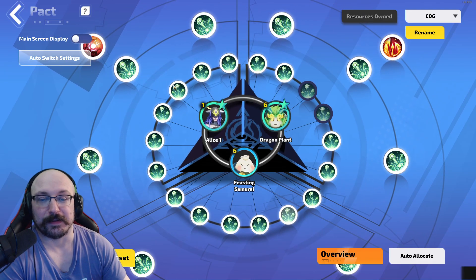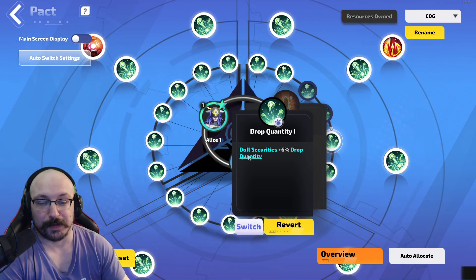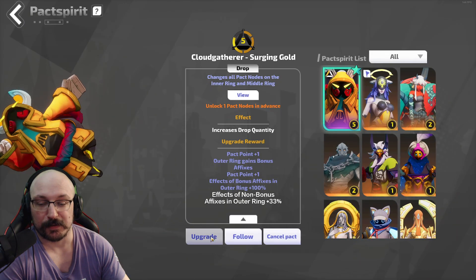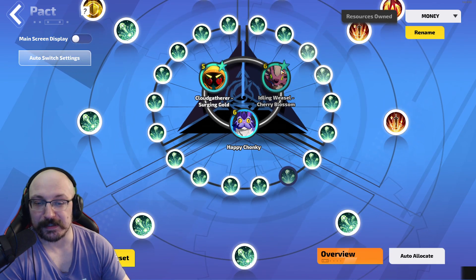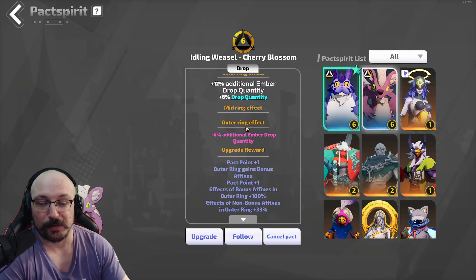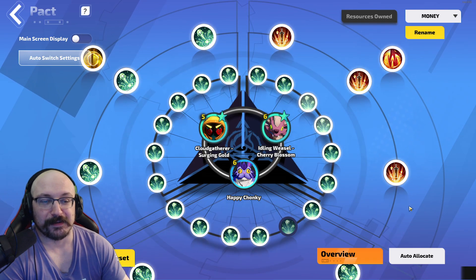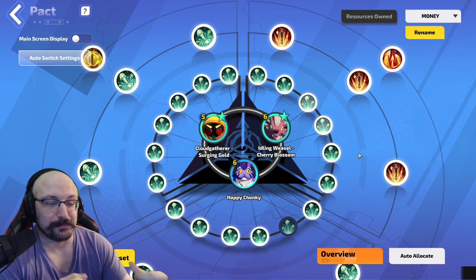The same thing applies for the Feasting Samurais — a 4% chance. You don't really need to keep these guys out all the time; they do have good normal drop quantity stuff and additional drop quantity for doll security enemies, but I just switch right back to my money setup. I have Surging Gold — he's almost level six — and our buddy Happy Chonky, plus Idling Weasel and Cherry Blossom, mostly because this guy gives additional ember drop quantity. Maybe I'll switch over to Alice to get some additional points. Let me know what you guys are using for your money setup.